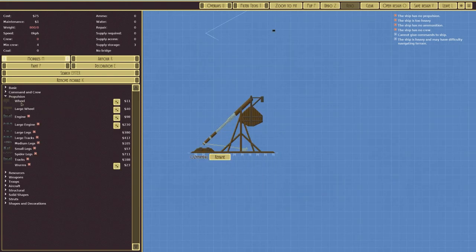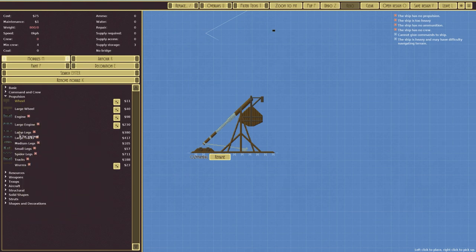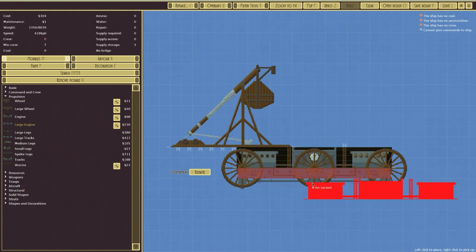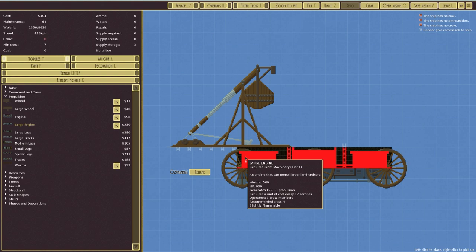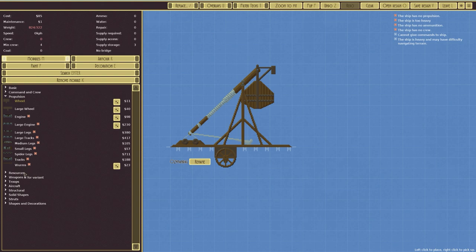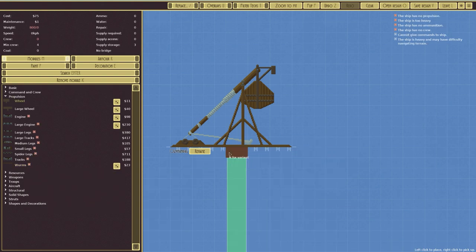So what we're going to do is make the smallest vessel possible to move this thing, as low tech as we can make it. Speaking of low tech, we now have propulsion wheels. Normally you've got tracks which is tier one technology, large tracks tier one, legs is tier two, large engines tier one. But we want literally wheels and worms — a team of worm lizards pulling the landship. That's the lowest tier possible.